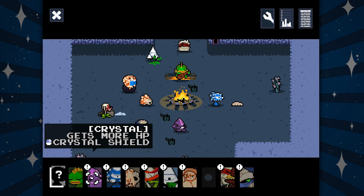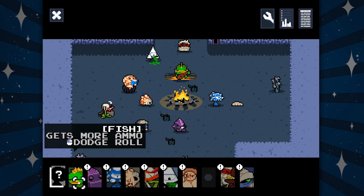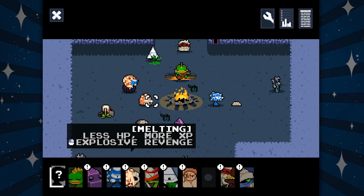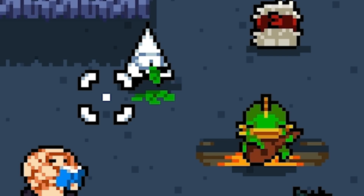There's a bunch of different characters you can choose from. They all have different right-click abilities. We got a fish with a dodge roll, crystal with a crystal shield, eyes with telekinesis — I don't even know what that is supposed to be. I love these characters, though. Look at all the charm! We got Mr. Dorito retired from his stuff.